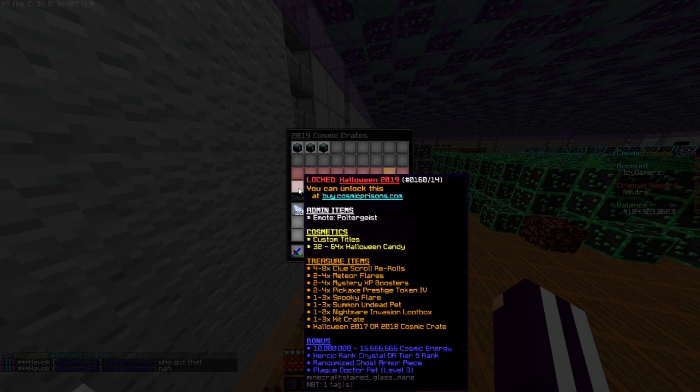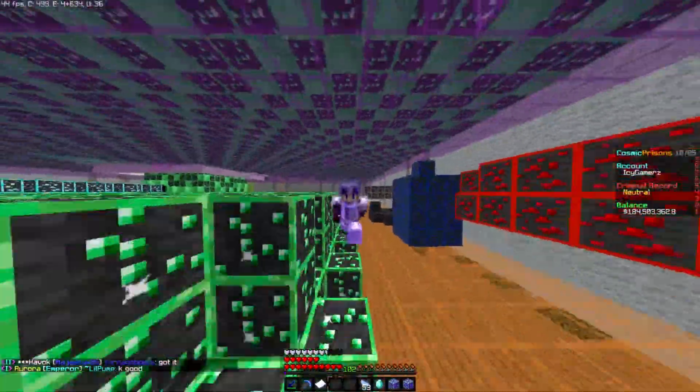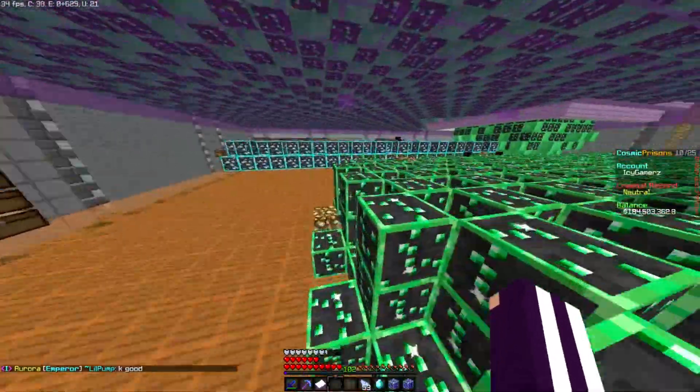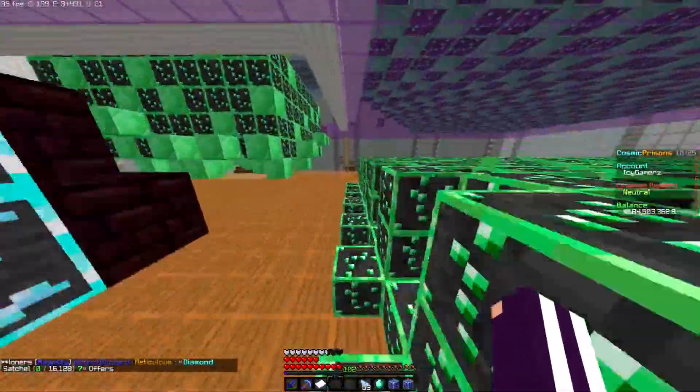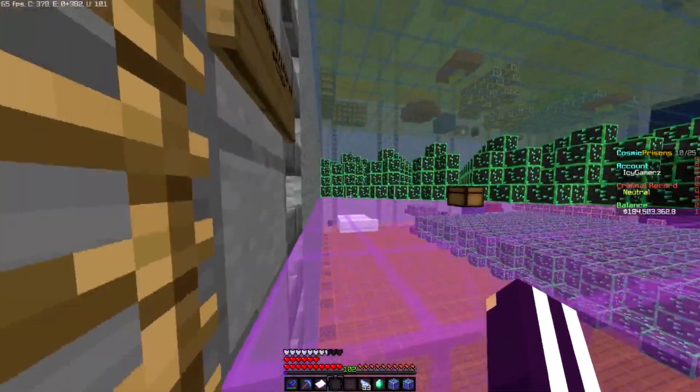Cluster Rerolls — normally you would get them from loot boxes. You got Meteor Flares, which is okay. Mystery XP Boosters, those are a bit nice. Pickaxe Prestige Token only up to Prestige 4, so it's a bit iffy. There's also a 1-2-3 times Spooky Flare. I do not know what a Spooky Flare is — if I had to guess, I'd think it's something like a mystery Cheeky Flare or something, but don't take my word for it.